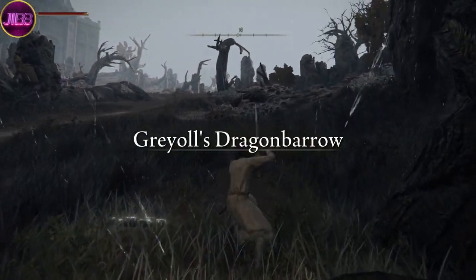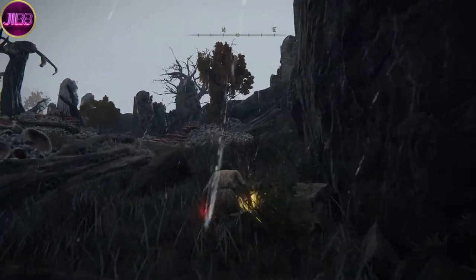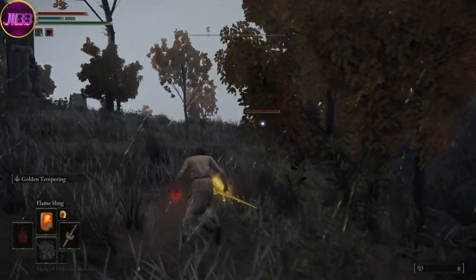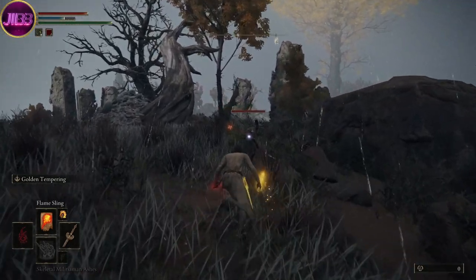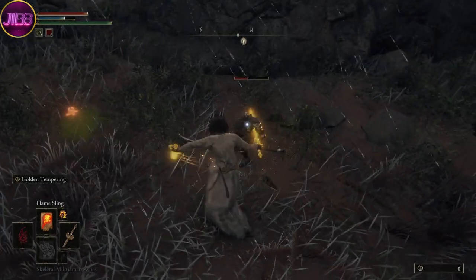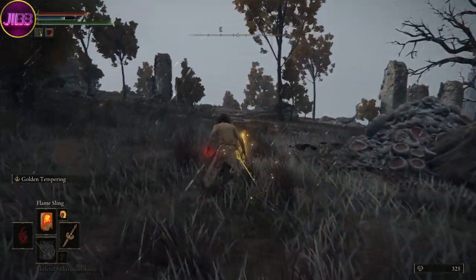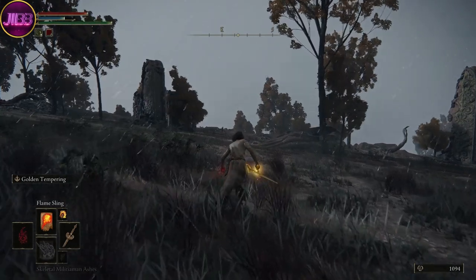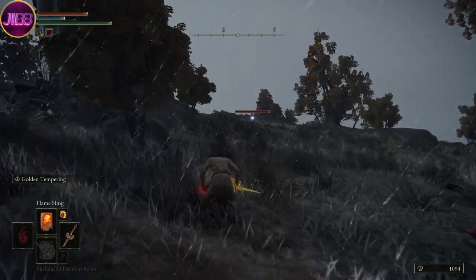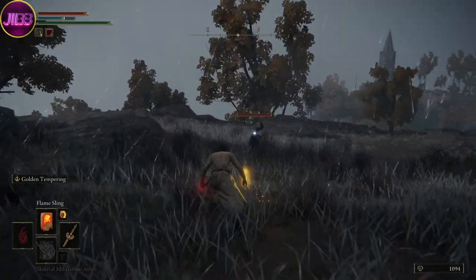Now we're at the grace site. What you want to do is head just to the top of the hill on the right-hand side, and make sure you're in the sneak position. What we're planning to do is attack these little guys that we ran past a second ago. You want to do a sneak attack and as soon as they get up, hold down the right attack — it should kill them in one. As you can see, we've gained 1,000 runes from just one guy.